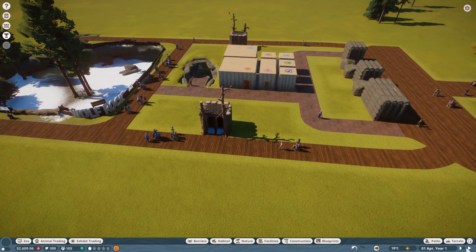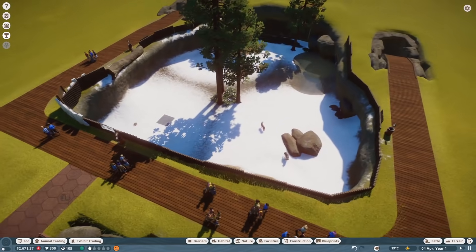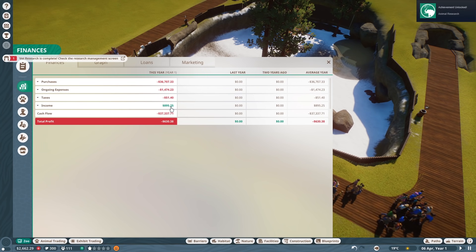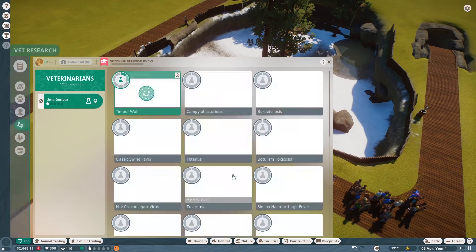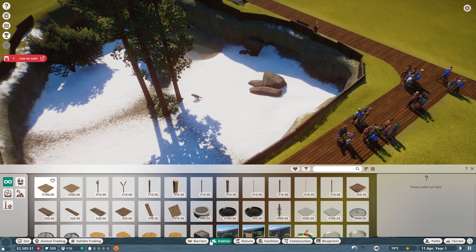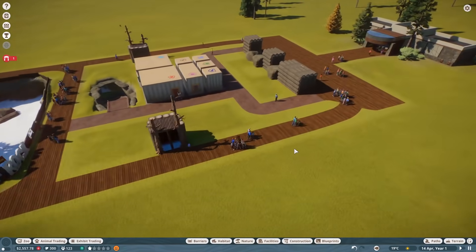Our financial situation is terrible. We've overdone it. We've got to make money fast. No more crazy expenses. Worst case scenario, I can just sell some stuff if I need to. But right now we're losing money fast. We've made $895. That research is complete - good stuff. What did you research? Timberwolf - discovered three items. Keep researching the Timberwolf, and let's go ahead and make some enrichment stuff. I'm actually kind of worried about our financial situation right now.